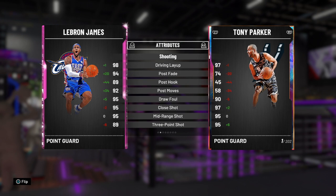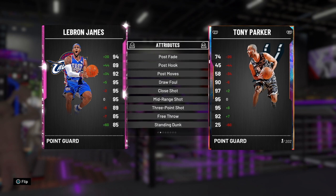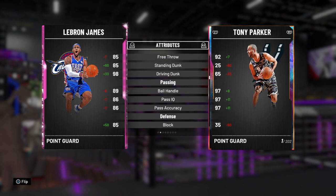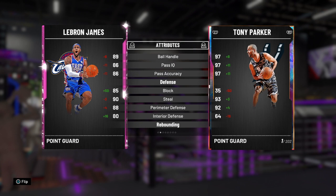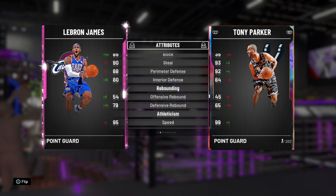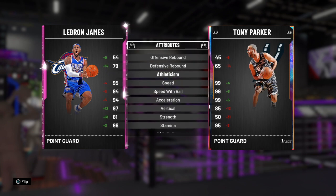LeBron has a 98 driving layup, 94 post fade, 89 post hook, 95 mid-range and 89 three-point shot with a coach boost and shoe. He has Hall of Fame floor general so odds are you probably won't have another player with it on the floor. An 85 free throw, 85 standing dunk, 98 driving dunk, 89 ball handle with great playmaking, 85 block, 80 interior defense, 90 steal, 88 perimeter defense. A 95 speed, 94 speed with ball and 94 acceleration.